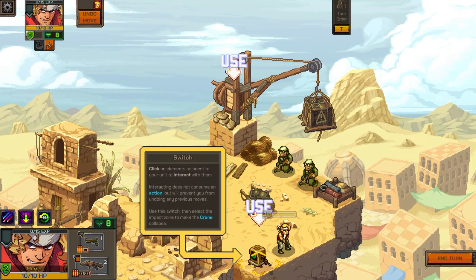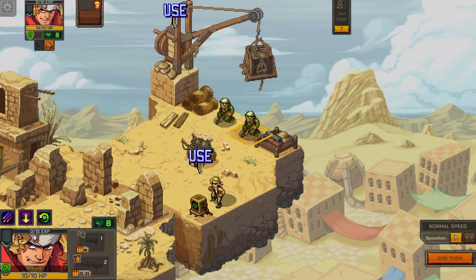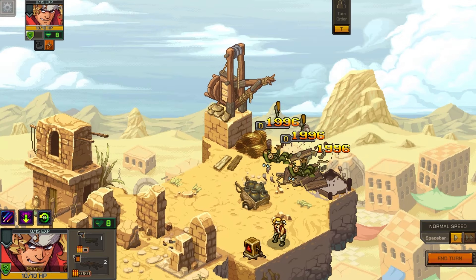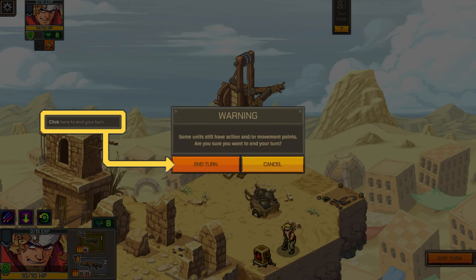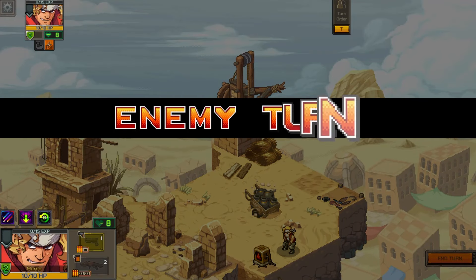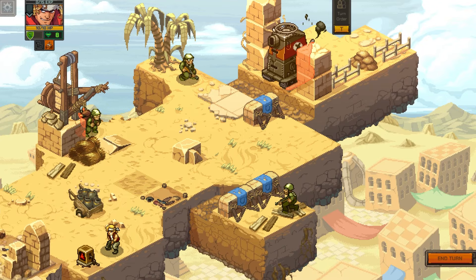Click on the switch to interact with it. Click on the element to interact - it does not consume your action. I gotta click there and there - oh, that's weird. They're dead. The map just expands. Cool.